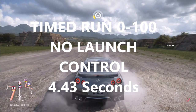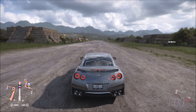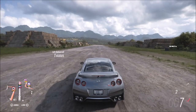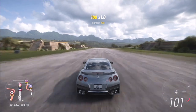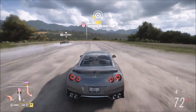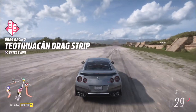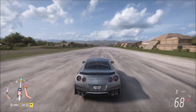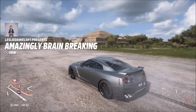All of the timed runs were actually fairly close to each other, in that sort of mid-four-second region. So is it safe to say that launch control actually makes a difference? I don't think it does — whether that's because it hasn't been properly thought through in the game, or because this car just won't see a massive difference anyway. I used the 2017 Nissan GT-R as it does have launch control in real life.